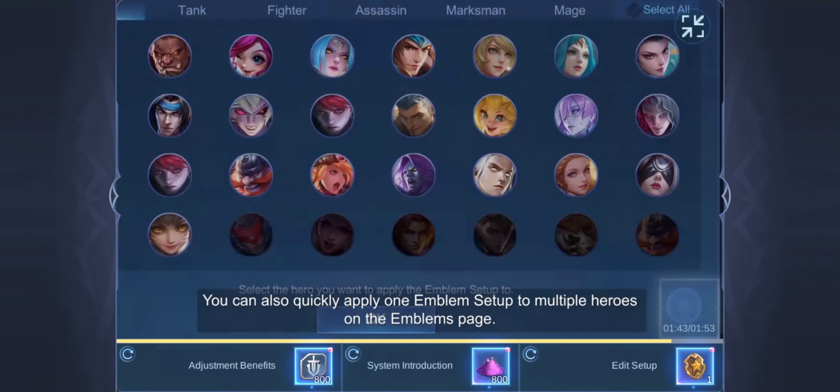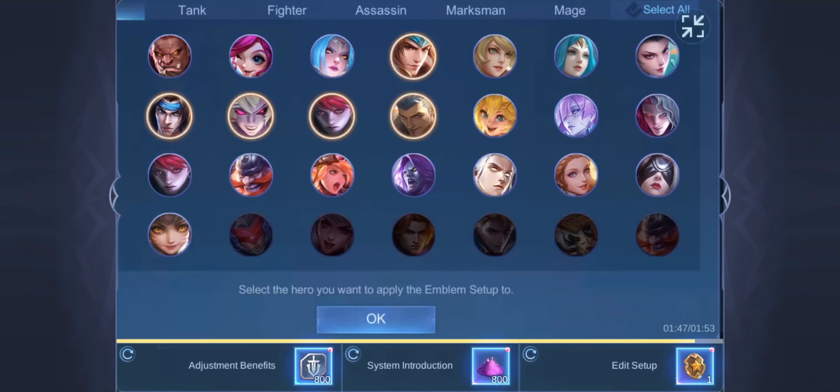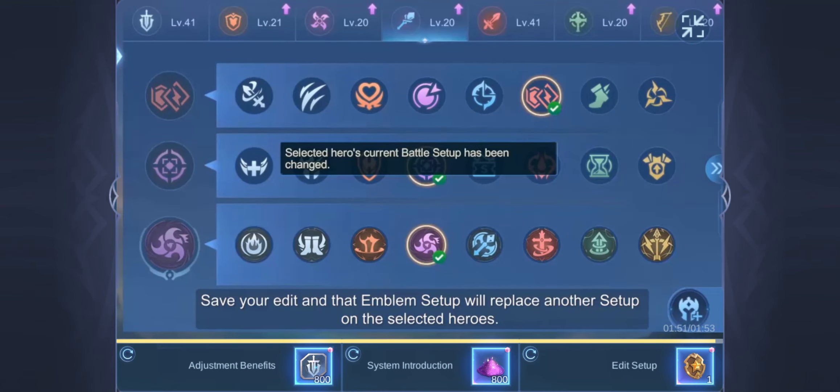You can also quickly apply one Emblem Setup to multiple Heroes on the Emblems page. Save your edit and that Emblem Setup will replace another Setup on the selected Heroes.